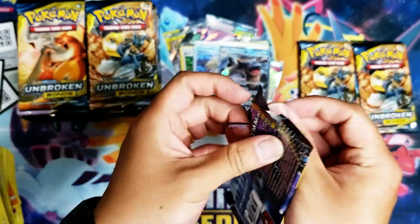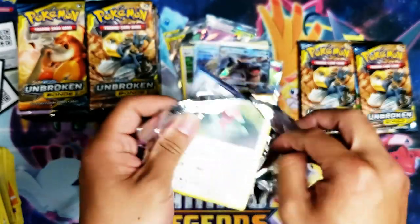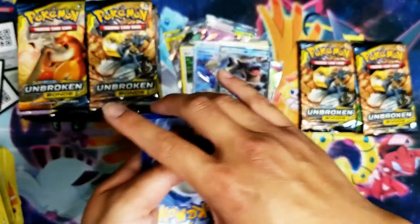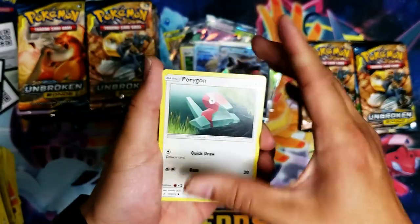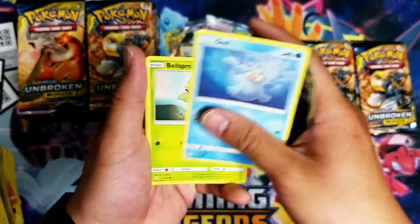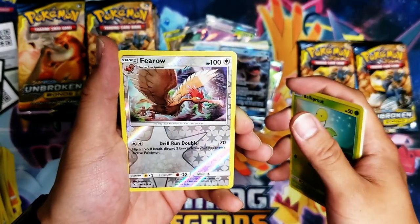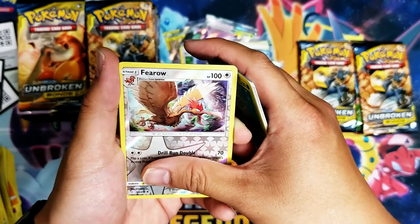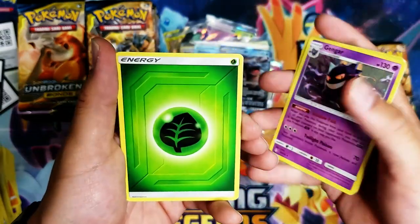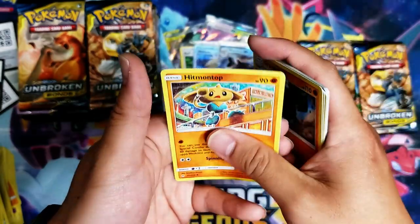I'm probably the worst pack opener ever in the history of pack opening. Porygon, Froakie, Aron, Seel, Bellsprout, reverse holo Ferro — and behold, a non-holo Gengar. Then Energy, Krokorok, Graveler, Hitmontop — that's all, folks. Next pack.